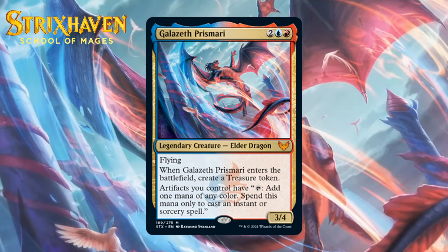Next up, it's Galazeth Prismari, which for two generic, a blue and a red is a 3-4 legendary elder dragon at mythic rare. It's got flying, makes a treasure token when it enters the battlefield, and all artifacts you control can tap to add one mana of any color — but only to cast instant or sorcery spells. A four-mana 3-4 with flying that gives you a treasure is already a great card, and the additional upside that all your artifacts, including treasures, can tap for mana to cast spells is very nice. I think he sneaks into the lower bomb range — giving him an A-.